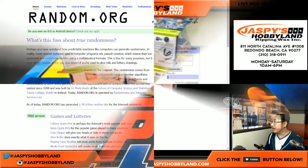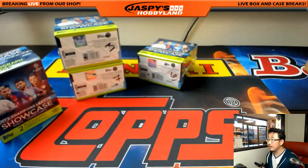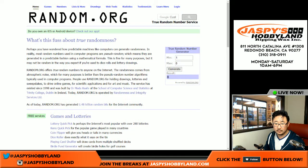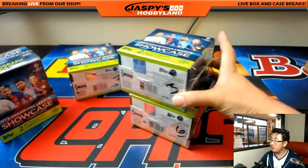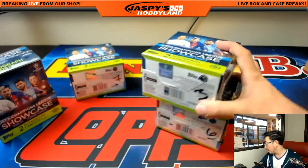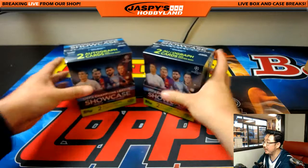One — that's this box right here. So now we are left with three, six, and seven. There's seven. So these will be reserved for the next two-box break, which will be break number four already on the website. And there's box one and box seven right here for this break. Now I'm going to open up the boxes and number the packs, then we'll do the randomizer to see who gets what.